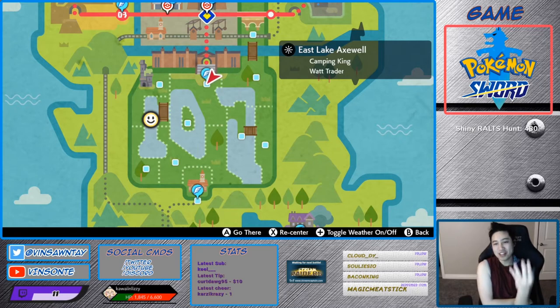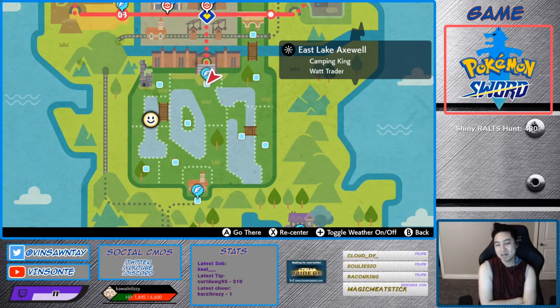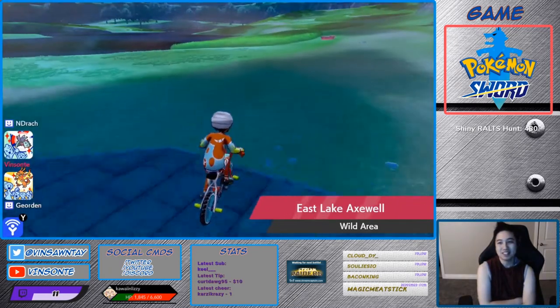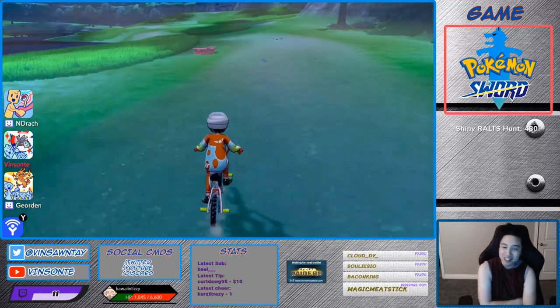The closest one to the flypoint is the one here where you fly to East Lake Axwell flypoint. It's pretty much the same one as the Crondon one, so check out that video if you haven't.